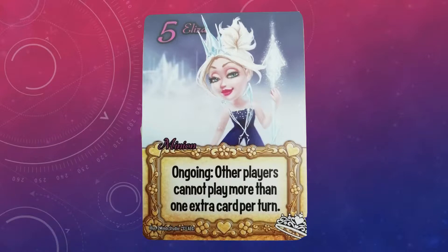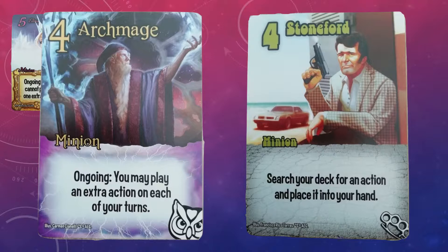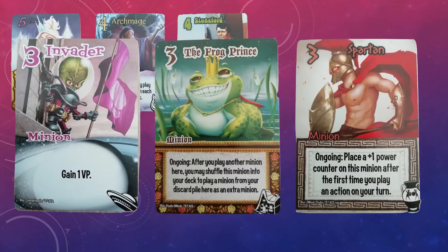With Eliza picked, we then have our faction's minions. Starting at the top, we've got Eliza for the incredible ongoing ability and leveling the playing field against fast and combo decks. We then have Archmage and Stoneford — Archmage for the great value over time, and Stoneford for being able to search for the exact action you need from ten of the strongest actions in the game. That's followed by Invader, the Frog Prince, and Spartan. Invader because it's one of the strongest minions in the game and it's how we take the lead once Eliza slows the game down. The Frog Prince to replay the Eliza or the Invader from the discard pile. And Spartan as the solid base sitter that, if left long enough, will win or come second on a base by itself.